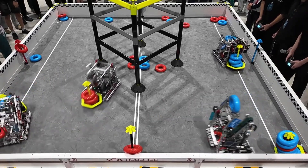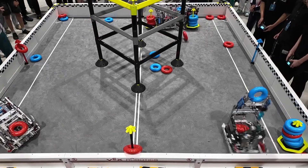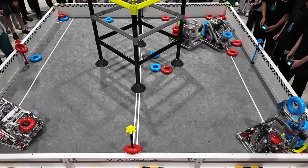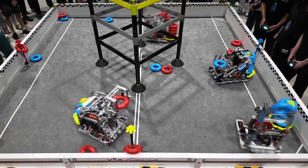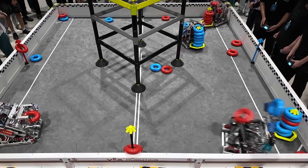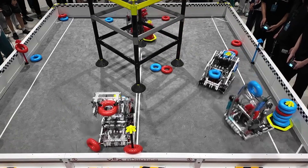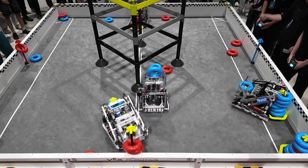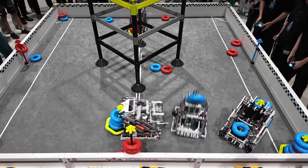Red is going to play negative corner — they send their Lady Brown teammate to go play wall stakes, and they're going to sit here with one ring, ready to play contact. Whenever they notice an opening — both blue robots are now between you and your goal which you're defending — now is the time to play wall stakes, and this driver plays that perfectly. Extremely good decision making, seen in both the first and second semifinals match. Good defense as well.